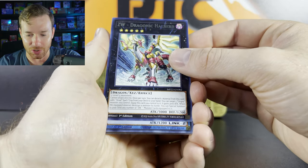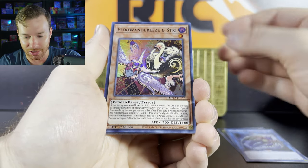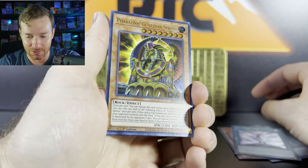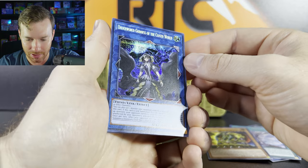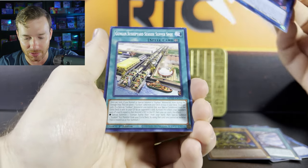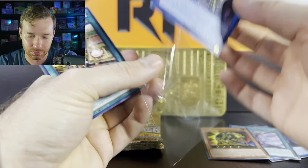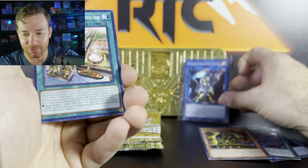So we've got Dragonic Halberd, Can Buster, Stree, AI Meet You, Varonic God Sphinx — love it. And then we've got our Underworld Goddess of the Closed World. Let's go ahead and sleeve you up. Definitely not bad for that one.